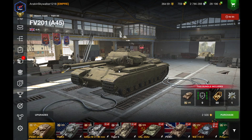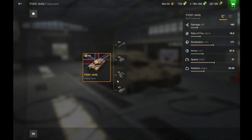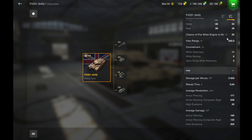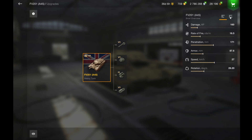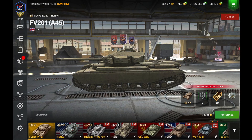We have the FV-201, which is not a bad tank. It's kind of like an Action X but in tier 7, a little worse obviously. It's got a really high DPM, low alpha gun, good turret armor, and decent mobility.